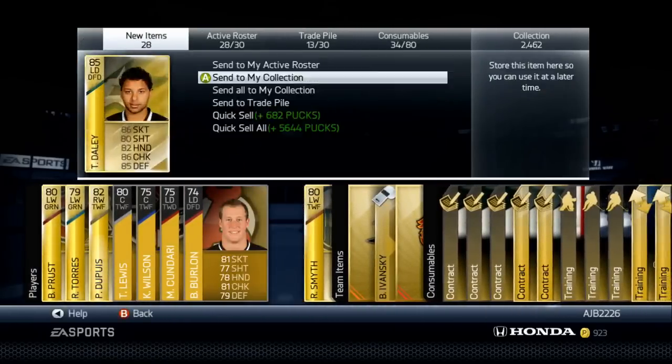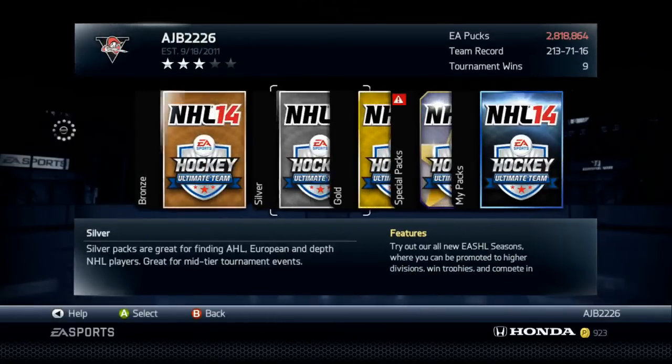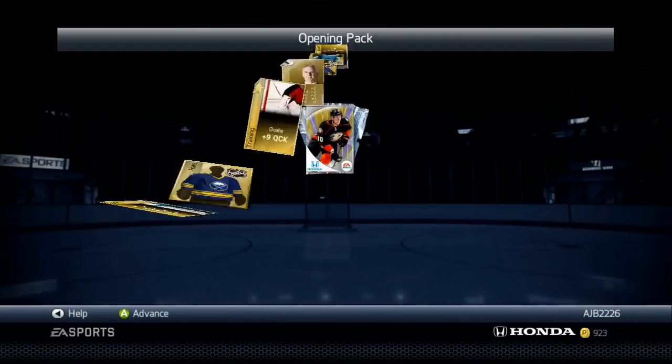500k for a Taurus already though. And don't forget guys, if you want to buy pucks to do pack openings like me, be sure to check out huttpucks.com in the description. So let's take a look and see what we get in this next pack right here.